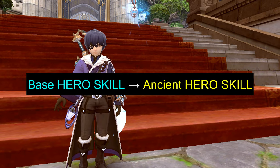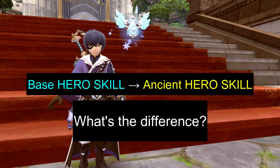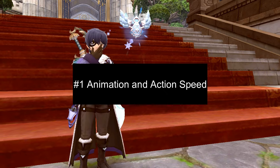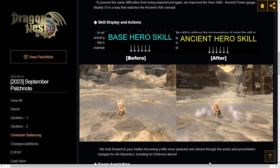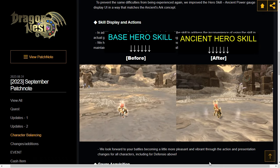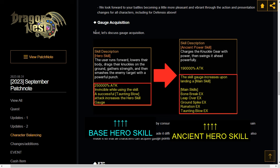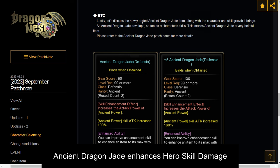Now that you know how to get the base hero skill, let's focus on how to evolve it into ancient hero skill. What's the difference between the base hero skill and the ancient hero skill? Their main difference is first in the hero skill display and action speed. The base hero skill upon activation will undergo a camera POV change, and the animation to finish is long. On the other hand, ancient hero skill skips the camera POV change and the long animation process. The second difference is the hero skill gauge acquisition. To fill up the base hero skill, your only way is to use one specific skill, and it takes a quite significant amount of setup, while the ancient hero skill gauge is filled by using 5 of the character's main skills. And the third difference is the addition of the ancient dragon jade, which you can equip on your main weapon to enhance the ancient hero skill damage even further.